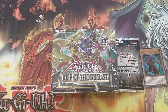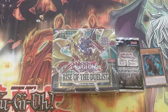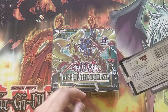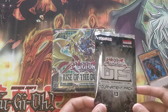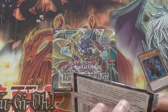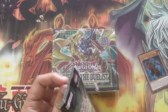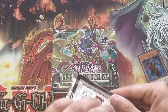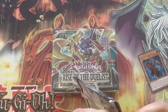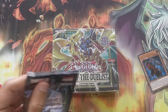Hey guys, Pokemon Eye here. Today I've got a box of Rise of the Jewelers. It's been ages since I've opened up a core set. I've also got this OTS pack - why are these packs so big? This is the first OTS pack I've got in a while and I don't understand why they're so big. Putting this away was just tricky business.